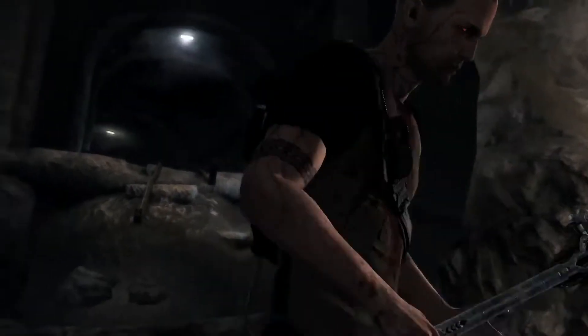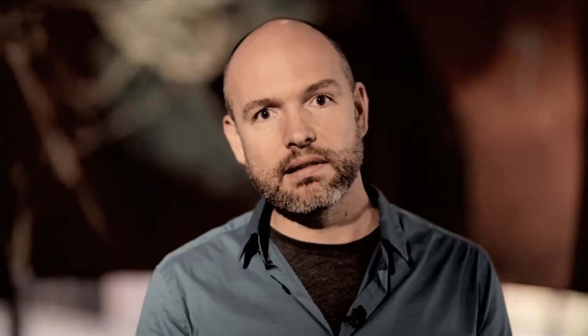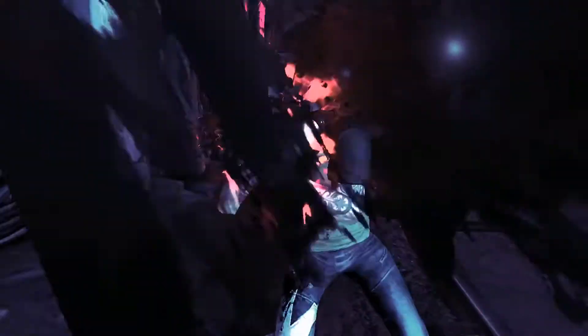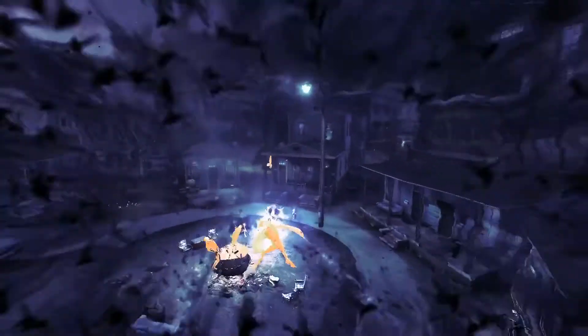When fighting vampires, you really need to be equipped. And that's why Cole carries around a big wooden stake. Cole's a vampire in this story, and that means he gets all new powers. The best is Shadow Swarm, which means Cole can fly. Nowhere in the city is off-limits now.